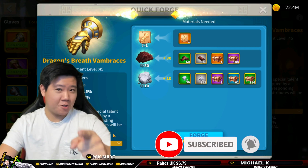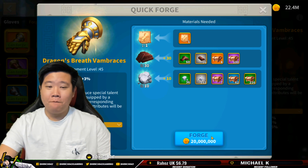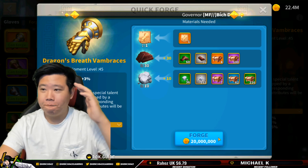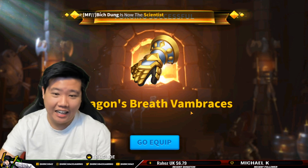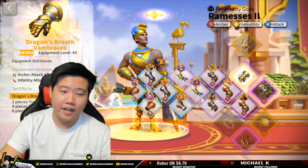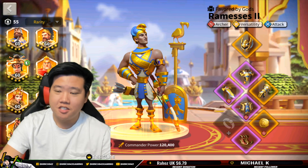Smash that thumbs up and if you're new, subscribe. Here we go. We failed last time — maybe this time we can succeed. One, two, three... Nothing. No special talent. See, it doesn't work. Anyway, we got the set bonus — plus 3% attack. I'm still getting benefit from the set plus 3% attack. The next thing I'm going to be working on is the chest piece, and I'll do the weapon last.